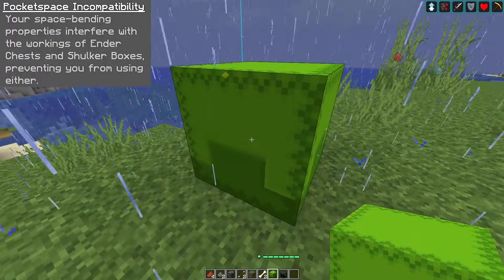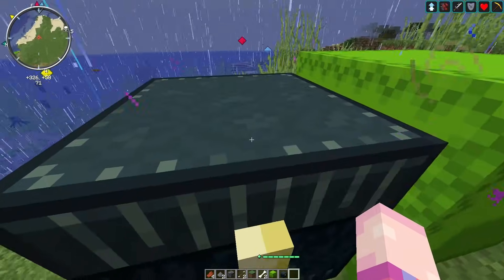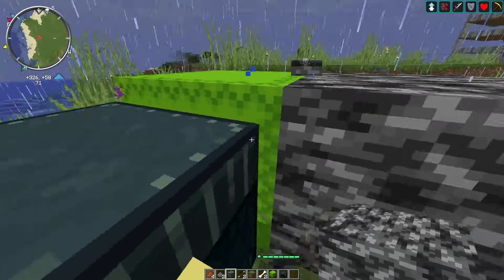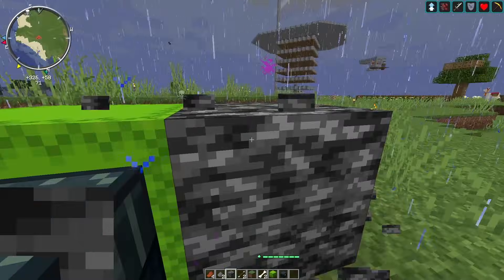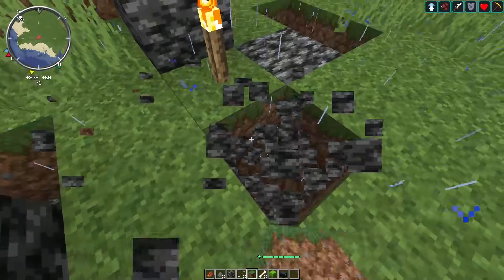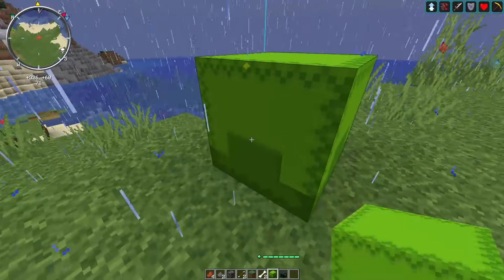The next ability is Pocket Spacing Compatibility. Your space-bending properties interfere with the workings of Ender chests and shulker boxes, preventing you from using either. Most of you probably saw this coming — the Pocket Dimension already gives you a massive, expanded, movable storage system, so it would be overpowered to also have Ender chests and shulker boxes. The creator has removed all access to those, forcing you to rely on your Pocket Dimension as your primary storage, and cutting off those valuable item-transport and death-protection options.